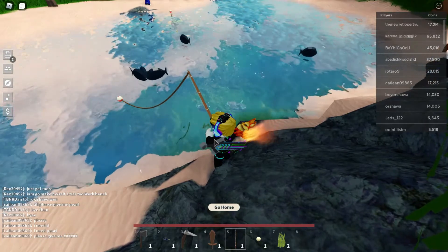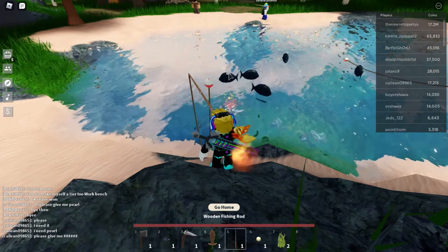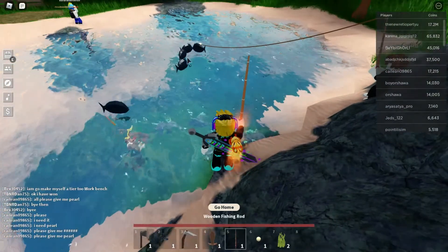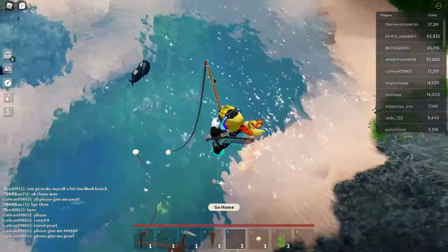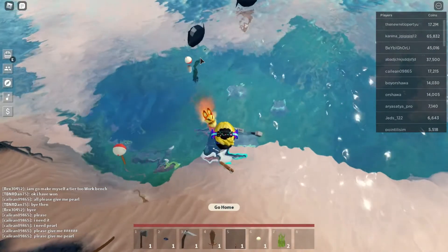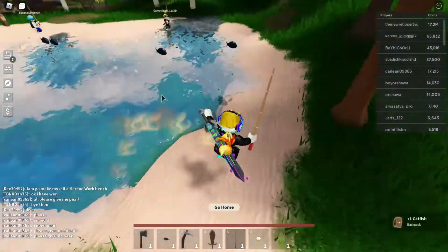If you see no fish are coming, just cast again where the fish are. I'll equip this and try again. This fish is coming now — when it does some bubbles, just click anywhere. One catfish added to the backpack.